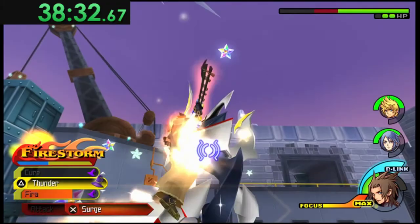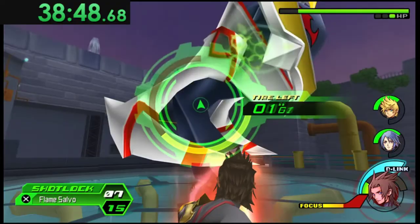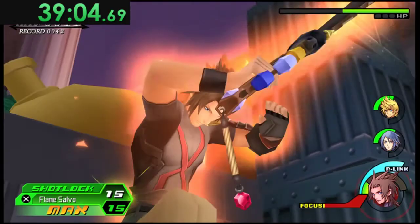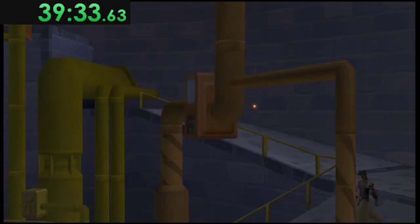When he's done, charge up a full Shot Lock on him — with the right setup and a bit of luck he will die. If he doesn't, charge it again. If he's immune during that attack and you don't deal damage, you can use a Fire finisher when he does the charge and he takes damage. Ideally you want to do a Fire finisher while he's doing the laser. That's an example of how the fight can go wrong, and that's why you want more than one Fire Boost going into it.